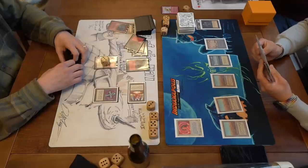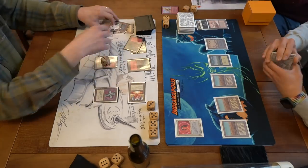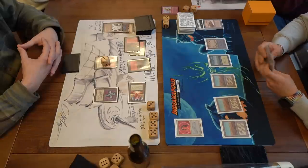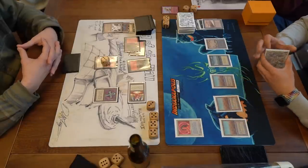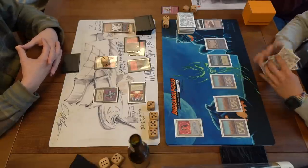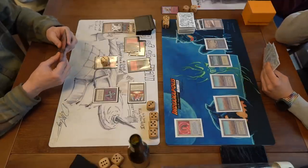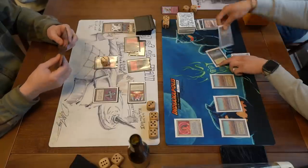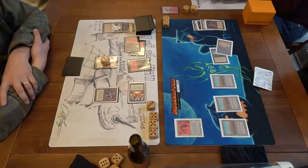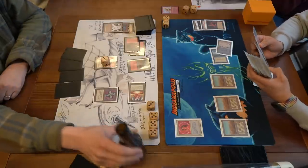Jimmy passes with no Disenchant in response — five lands untapped, Circle of Protection: Red still active. David I believe drew into a Strip Mine. We're playing the Swedish format — only one Strip Mine in these decks. He strips the factory. For a moment I thought he was stripping the untapped Mountain but he targets the factory — makes more sense especially with COP Red on the board. There's actually not that much Jimmy needs to do here... actually that's not true because there's the Triskelion — a 4/4 on David's board — so Jimmy needs an answer to that. He plays Demonic Tutor.